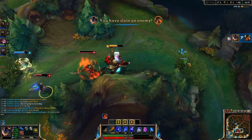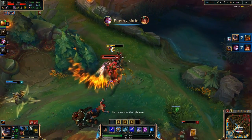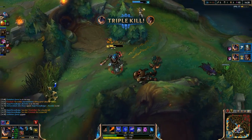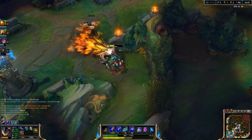As for one optional item — though I still don't really recommend it — would be the Will of the Ancients. Early, you can get some sustain off of it in lane if you're worried about getting poked down, and you will get some cooldown reduction, but besides that it doesn't really bring enough of anything else to make it a viable or core item.